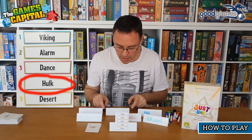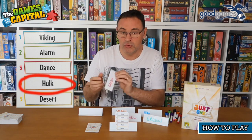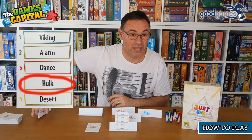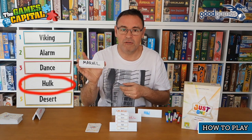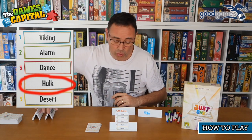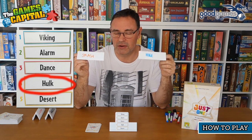The next clue is 'smash' — that's helpful as well. But then the next clue is also 'green,' which means both greens are now eliminated and the player won't get to see those. The final clue is also 'Marvel,' so we've got another double-up, and both of those clues will be removed too.